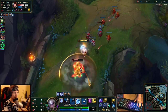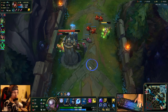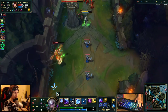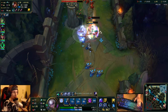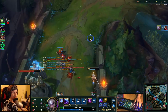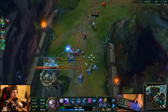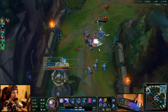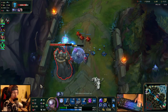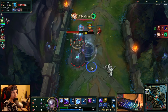Let's see if we can all-in him. We can take him now. That all-in went wrong — I never expected Wukong to actually jump there and try to outplay me. I did not expect this, but we got him anyway. This is pretty much how you play Diana within the laning phase guys, this is pretty much how you do it.